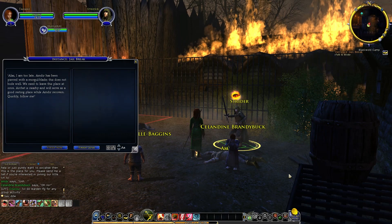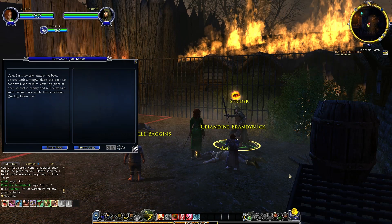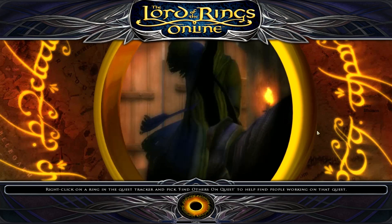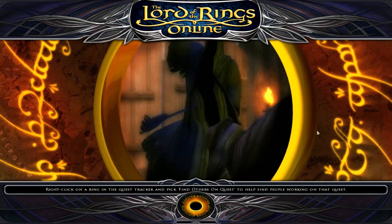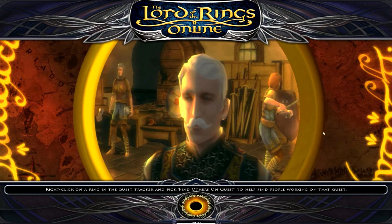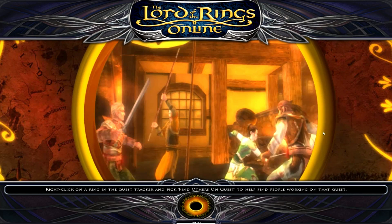Strider: 'We need to leave this place at once. Archet is nearby and will serve as a good resting place while Amdir recovers. Quickly, follow me.' Narration: 'Wounded by a black rider, Ranger Amdir escaped with his charges into the wild, making his way back to the village of Archet. There, Captain Brackenbrook, a retired sellsword, has allowed Strider and his companions to stay and take respite.'